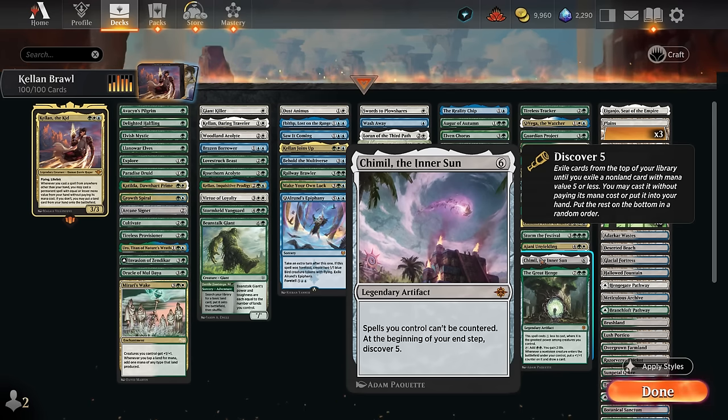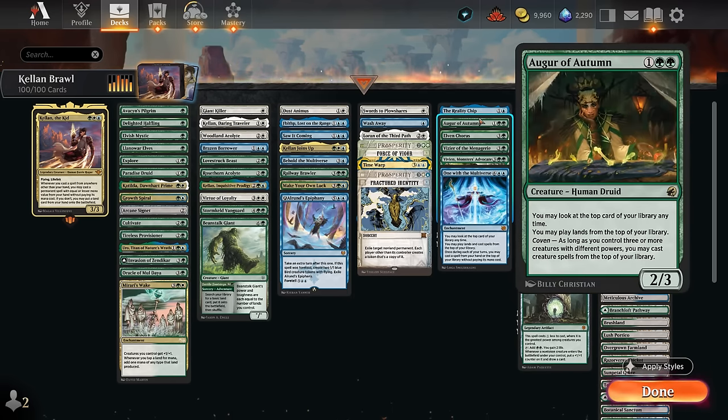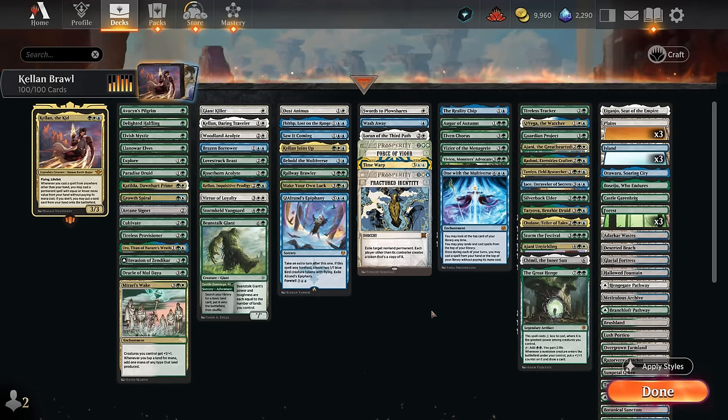You can also just play creatures off the top of the deck — there's a whole section dedicated to those: Augur of Autumn, Elven Chorus. Those are all ways to enable Kellan's ability by playing creatures off the top, which also counts as somewhere other than our hand. These are all great ways to enable Kellan's ability, which basically gives us more mana to work with by helping play those spells for free, meaning we can dedicate more time drawing cards and accumulating resources since Kellan will help put them on the battlefield.